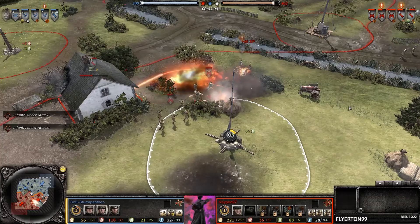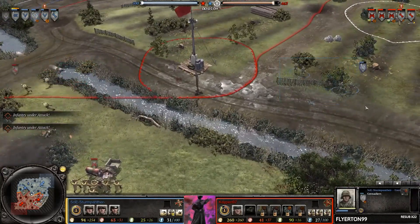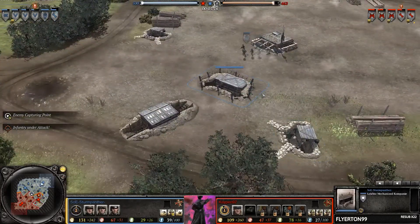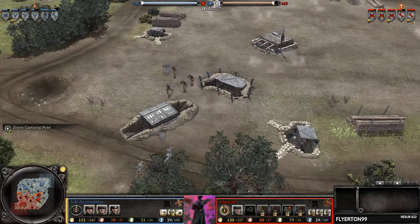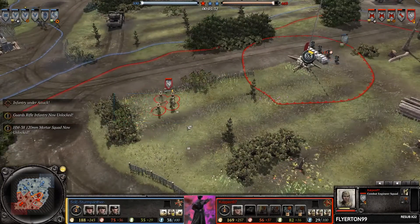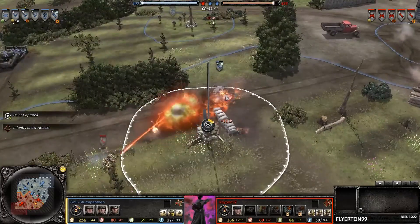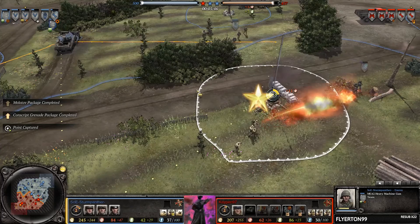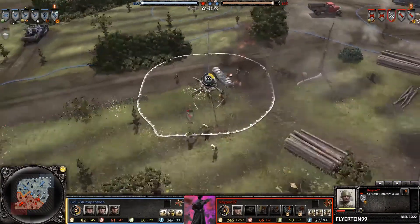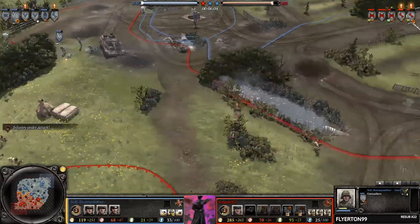Nice flame burst there — half-Grenadier taking a lot of damage. These Grenadiers are also very low. Meanwhile we have a Panzerfaust grenade from Sternpanther — I did not see that one coming, especially since he built here too. I'm pretty sure all you need is battle phase 1 to unlock those, but maybe I'm wrong — they've had a fair share of changes. The MG is opening up but not getting suppression on the first burst, and the pioneer is very low.